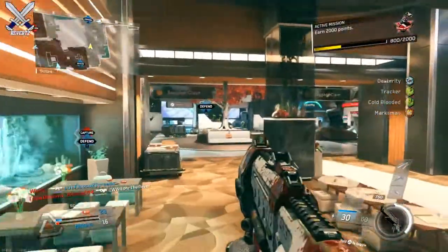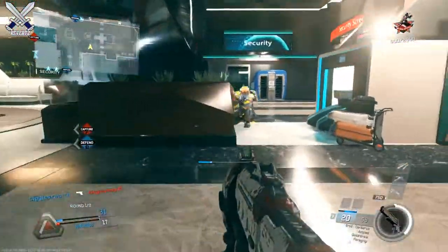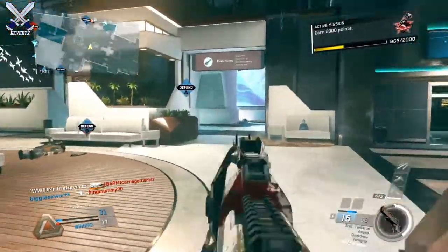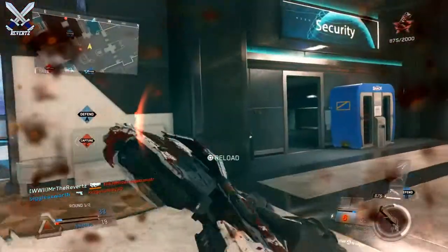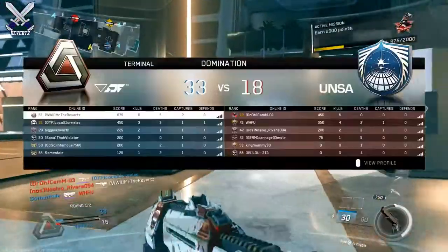For Infinite Warfare, maybe a camo, a reticle, a charm for your gun, your rigs — there's a lot of stuff you can get for Infinite Warfare that you probably don't want in the game. But getting all those types of content in your supply drop isn't all that bad, because then it'll fill up your slots.